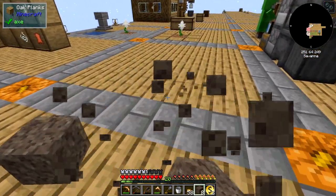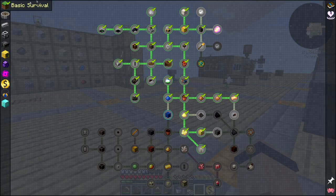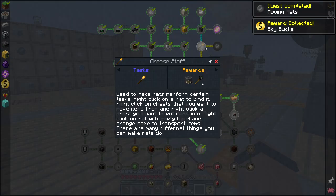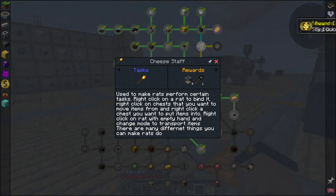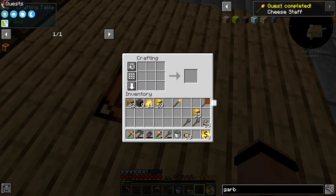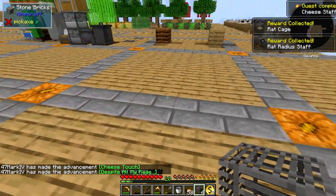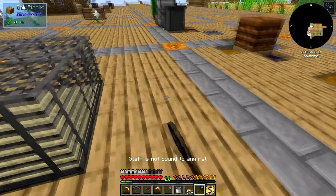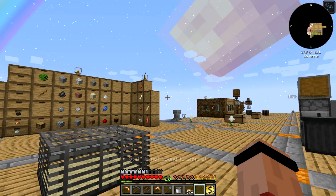It looks like I've got to make a room to get rats. We'll make a dark room for that - I just wanted to get the pieces moving. Tamed rats can be shift right-clicked onto your head, and shift left-click into the area to remove them. The cheese staff is used to make rats perform certain tasks - right-click on a rat to bind it, right-click on chests you want to move items from and into. Let's craft the cheese staff - there we go. That gets me four cages and a rat radius staff.